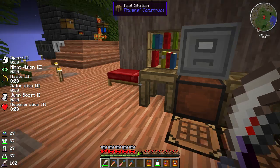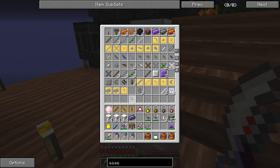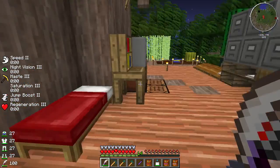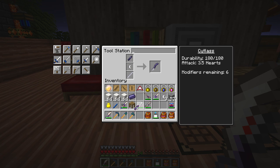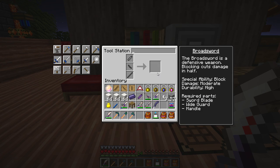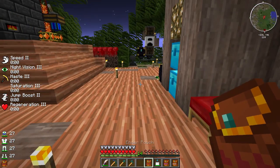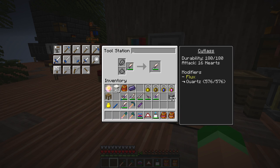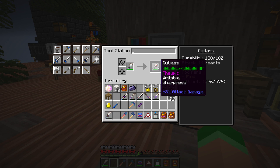The special attribute of thaumium is that you're able to get an extra modifier — higher than normal. That would normally do six modifiers; if I switch it up it's only five. So we can get this even higher. As for attack, it's only one heart below, but a whole extra stack of sharpness quartz will make it go higher in attack. Let me make the thaumium cutlass completely maxed out and compare. The thaumium cutlass does 16 hearts — my other cutlass is only 15.5, so that extra modifier definitely makes it better.